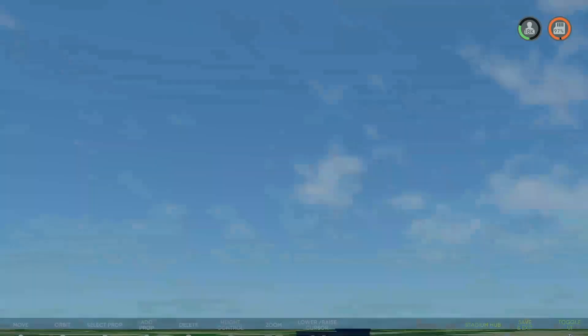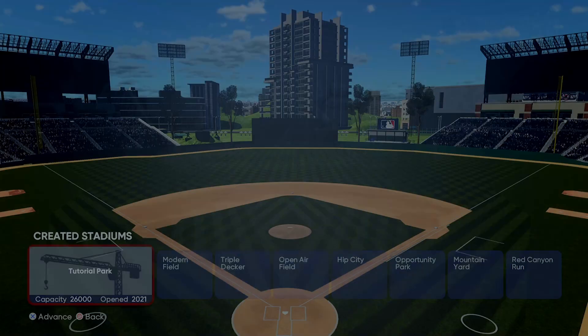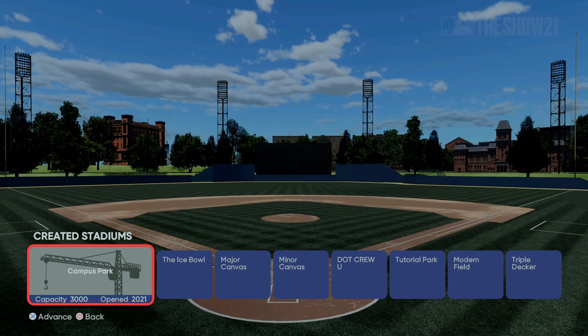He's got a mountain range in the back and a city all the way around — really well done. From the main menu, go to the top right where it says 'Create,' then hit 'Stadium Creator.' Stadium Creator drops down and brings you to your main hub where you have all your created stadiums.